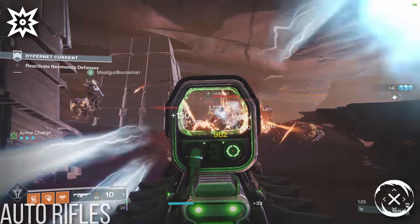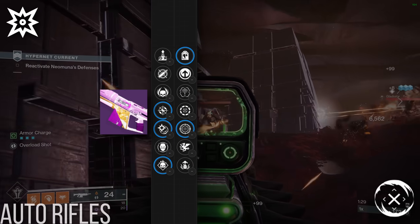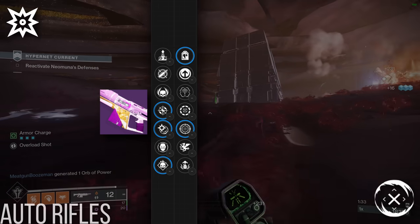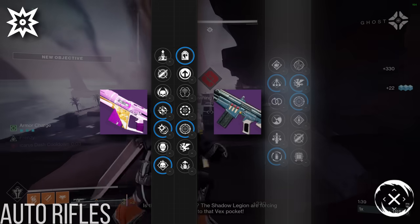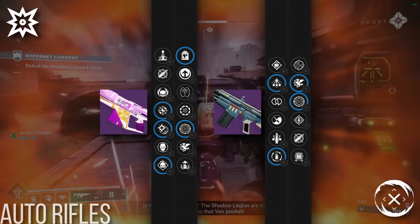As for champ stunning, my choice has to be Horror Story. Access to both Under Over and Frenzy combine a neutral damage perk, a reload perk, and a free 50% boost to barrier shields into easily the best option. For an alternative choice, Duty Bound is decent thanks to Stunning Recovery and Frenzy, but it doesn't have any perks specifically great for champ stun time reduction.